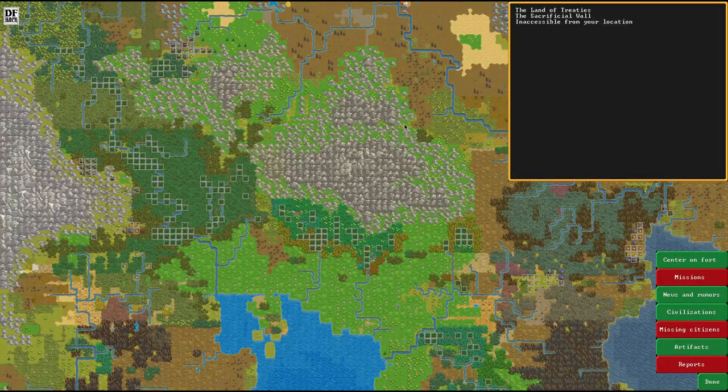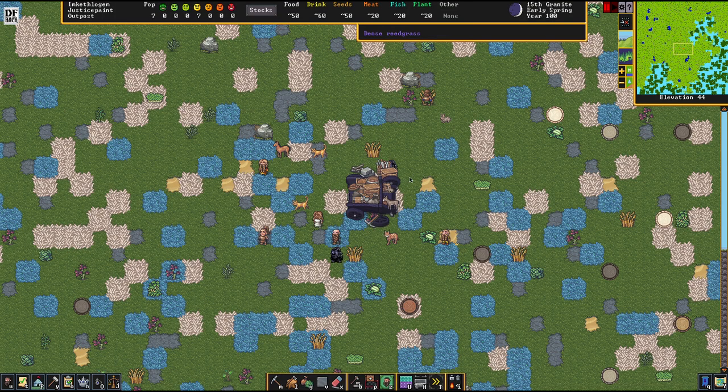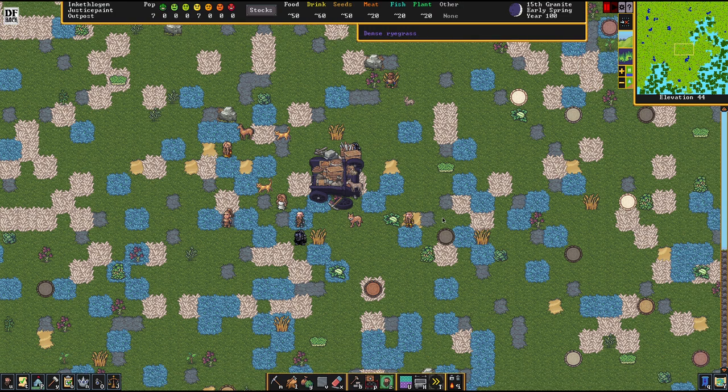We're sitting here on a tile of good biome, and we got here the beginning of our base. The name of the fortress, Justice Paint, is not the same as in episode 0. That's because the fortress of episode 0 sadly glitched away - I was unable to load the save file, so I had to recreate the world, but I was unable to recreate the fortress name. Very sad about that, but Justice Paint is also fine.